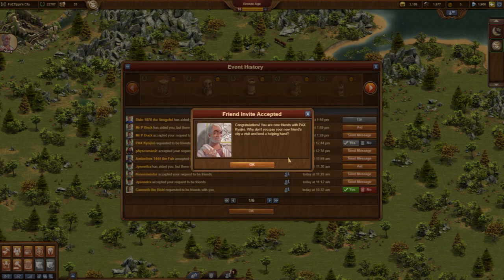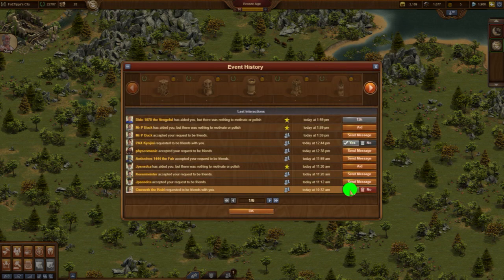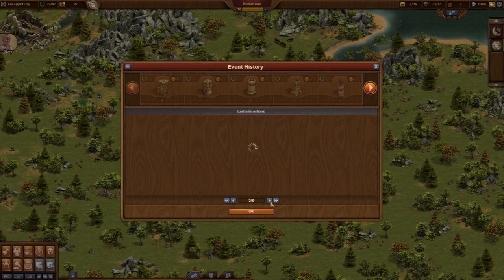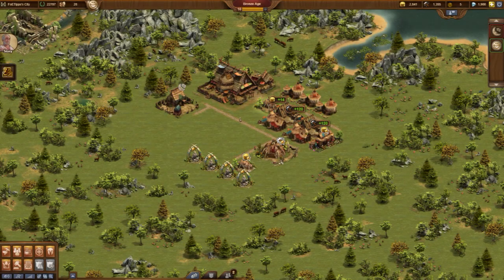We first see a list with what happened in the meantime. Many of our friendship requests from Episode 1 have been accepted. Other players are also looking for friends, and I accepted their requests.